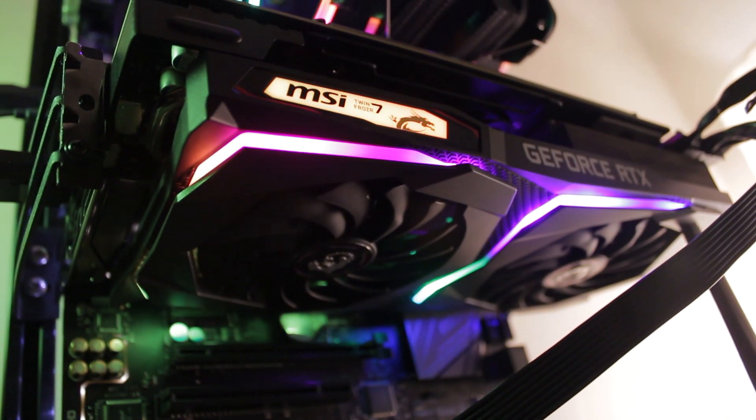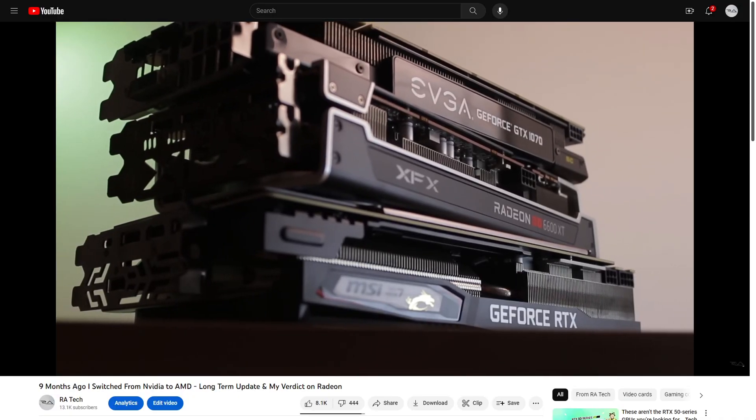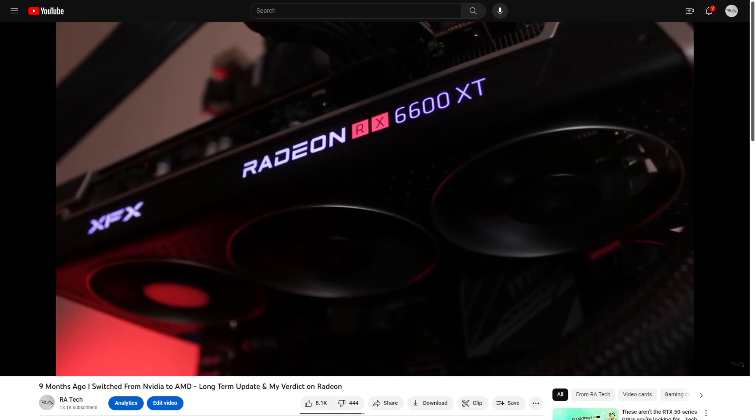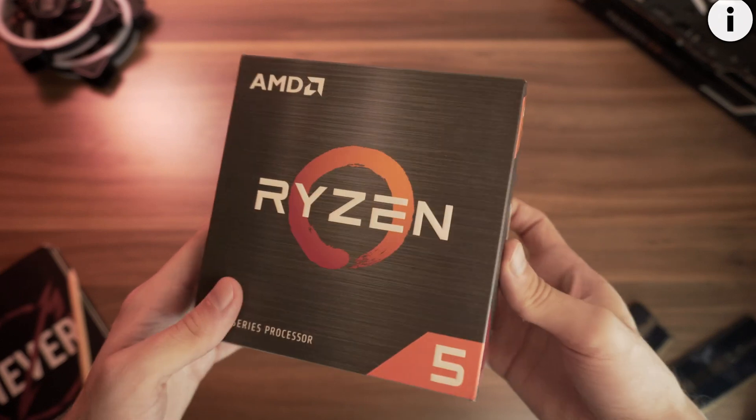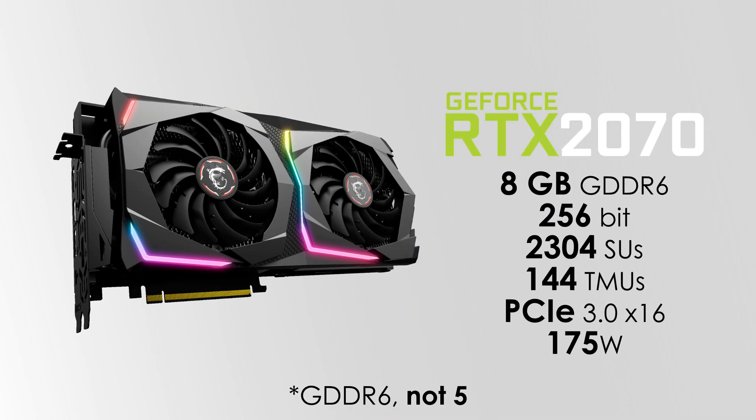In today's video we are revisiting the RTX 2070 from 2018. This is the MSI Gaming Z model, which I used in my main rig for a few months before switching to Radeon, and since I recently upgraded to a Ryzen 5 5600 from a 2700X, I thought it would be a good idea to retest this card since the second gen Ryzen 7 was slightly bottlenecking it in certain games. The RTX 2070 has 8GB of GDDR5 memory with a 256-bit memory bus and 2304 shading units.